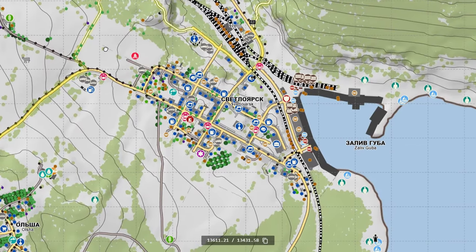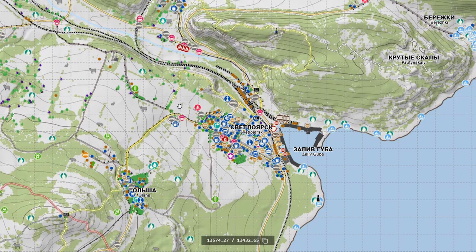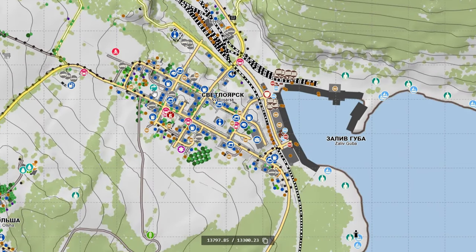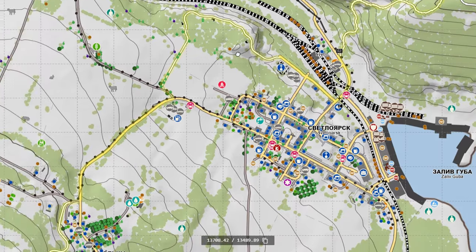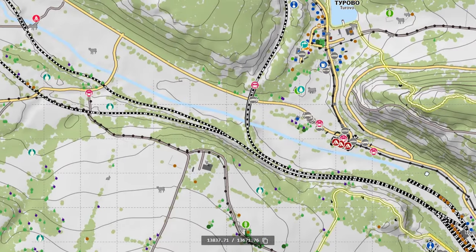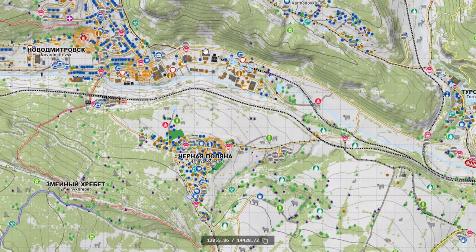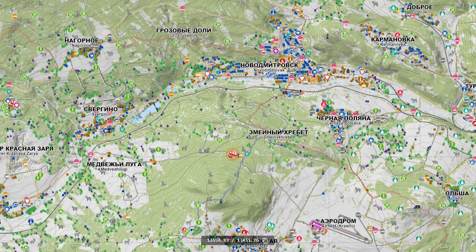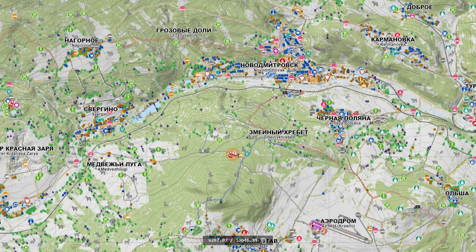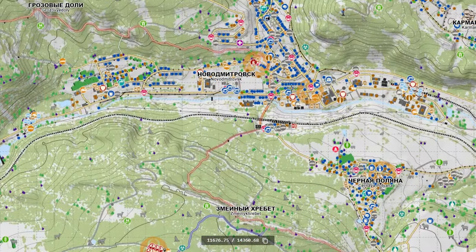I was a bit rusty, hadn't sat down and played in a while. We went through the well, the police station, the medical on the southern edge of Svet. The really good thing about going to Svet is you can find the main road — the northeast highway — which stretches across the entire north end of the map and takes you near pretty key locations. You'll go through Novo, a giant city with apartments, a medical, a police station, car spawns, and all sorts of really good stuff.